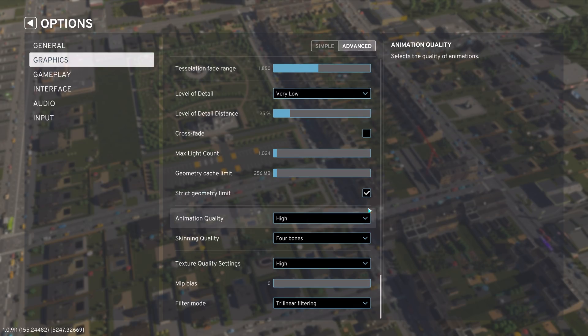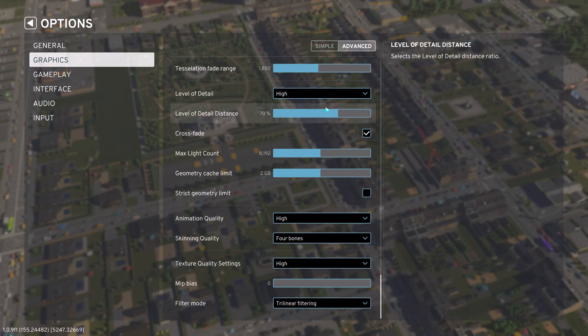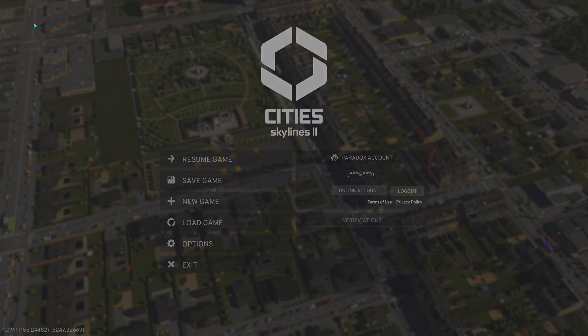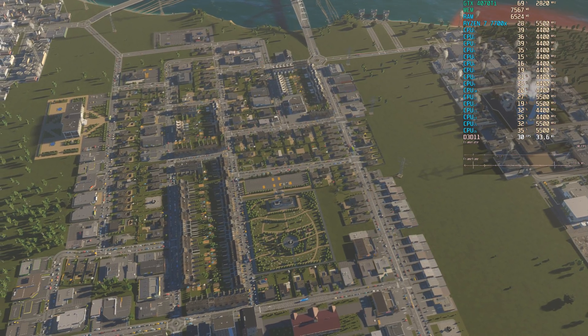Level of detail (LOD): this one makes quite a difference. If you can, I'd suggest leaving it at high, but if you want to achieve those higher FPS in the 70s as we saw earlier, you need to turn it to very low. If you're going to play at 30 FPS you could consider setting it to high. Animation quality and texture quality we both leave at high. During testing some textures took quite a while to load in after loading saves back-to-back — just keep that in mind.